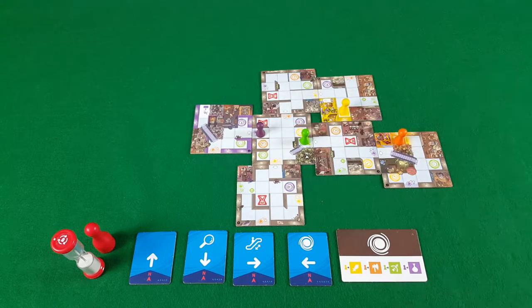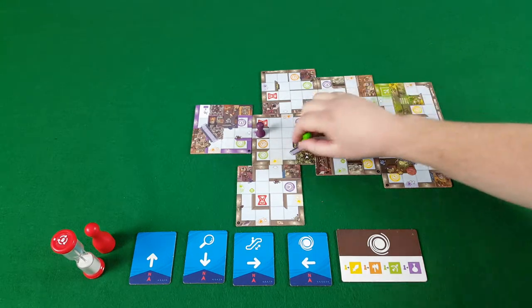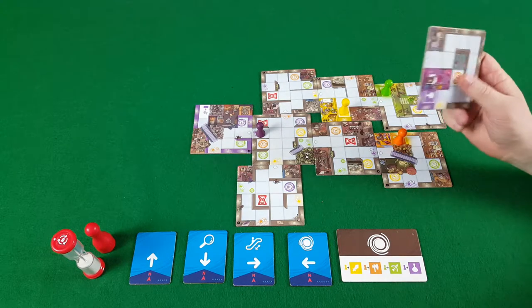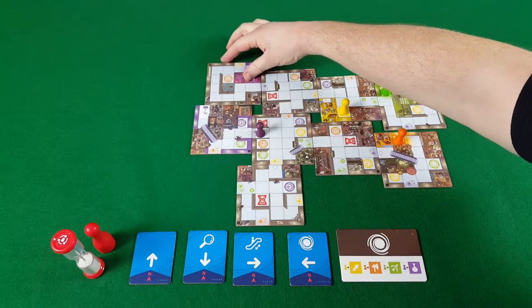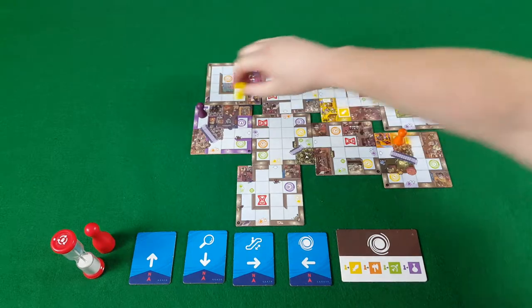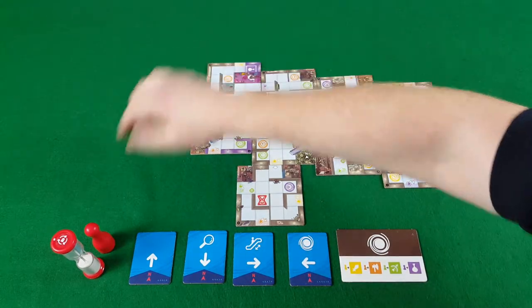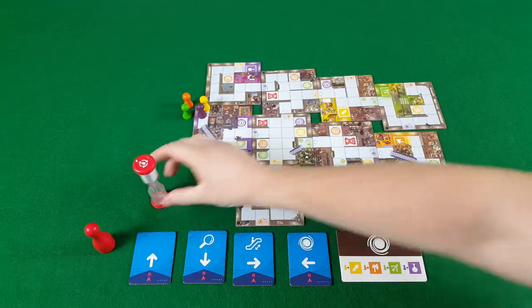Once simultaneously all of the adventurers are on the color room that matches their item, you're then going to have to look for the exit and they're all going to have to get back and out the door of the exit, which sounds easy enough. This is all going to be done however against the clock, and when that timer runs out you've lost the game.